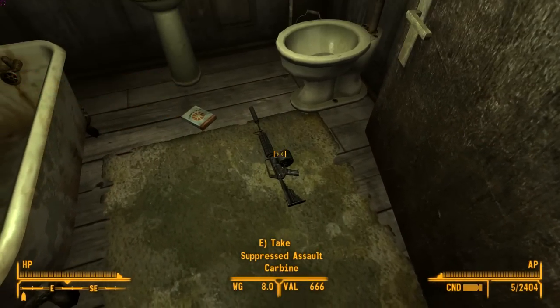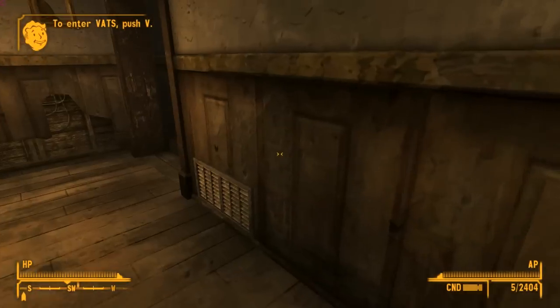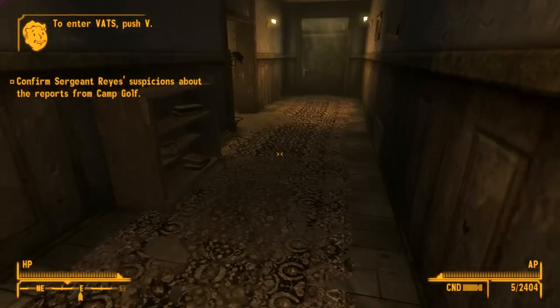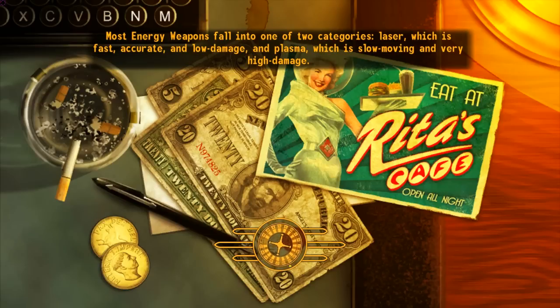This is the Suppressed Assault Carbine — you will see this in Doc Mitchell's house on the floor. Basically, this is a gun that the creator made just as a kind of test mod to test the GECK and stuff like that, and he actually did a pretty good job.